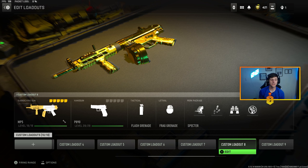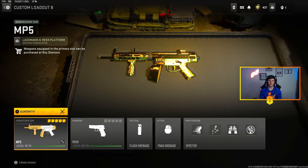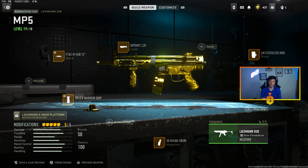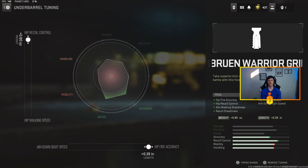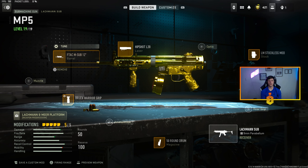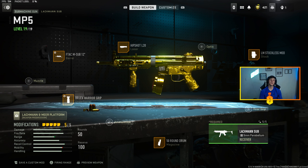Running the Lockman Sub — it actually got nerfed with the recent update, a little bit of a mobility nerf — but I definitely still love this class. This was a hip-fire predominant class; you could ADS and it didn't really have much recoil, extremely fast. I had the Stockless Mod, 50-round drum, Bruen Warrior grip tuned at 0.80 and 0.389, Hip Shot laser untuned, and the F-Tec M Sub 12-inch at 0.50 and 0.40. Just because a weapon gets nerfed doesn't mean it's gone — the RPK got nerfed four times before it was actually gone. Just because a gun's been nerfed once does not mean it's out of the meta.